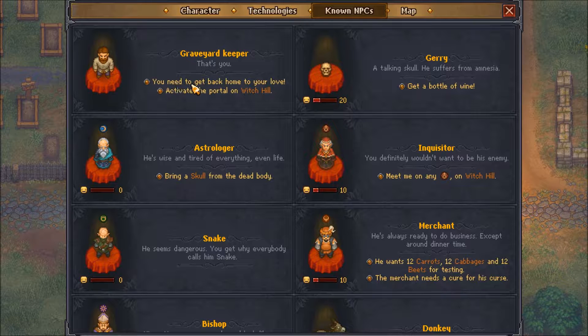Let's see my quests. I need to get back home - activate the portal to Witch Hill, we don't know about that so we need to go to the astrologer. Bring the guy a skull, which I can only do on the moon - so we've got a few days to work on that. Gregory - or Gary, whatever - I need wine, which I don't have.